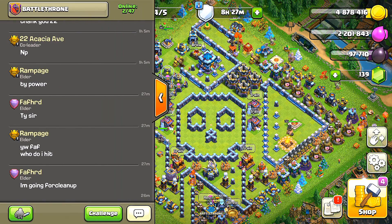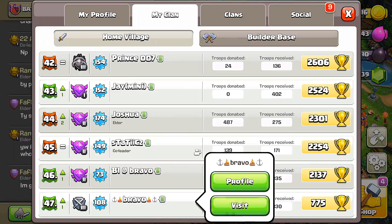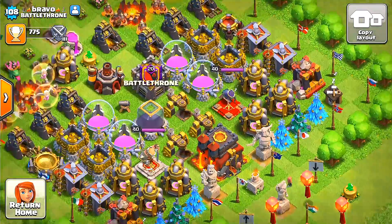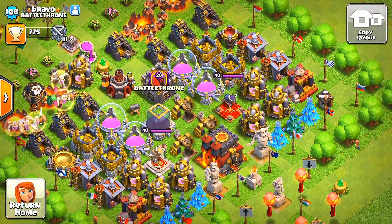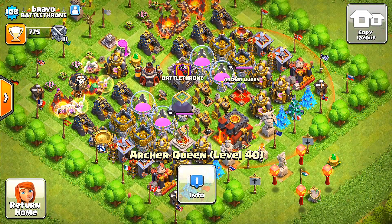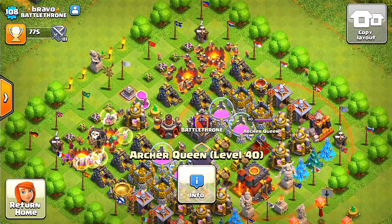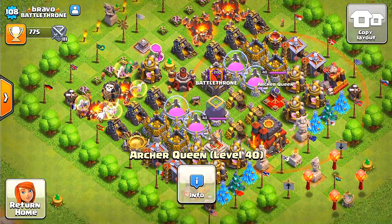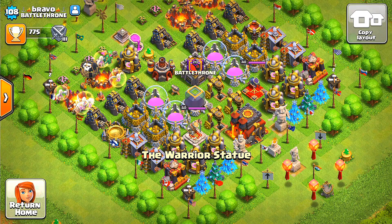We're going up against our clan member Bravo - let's check out his base. We're putting up one hero against it. It's a town hall 10, so we're fighting against a king and a queen that equal about level 80 combined. I have maxed level 75 heroes, and we're going to use the king, the queen, and the royal champion to see if we can take out this base. That's the challenge - one hero versus an entire base, plus a cannon.